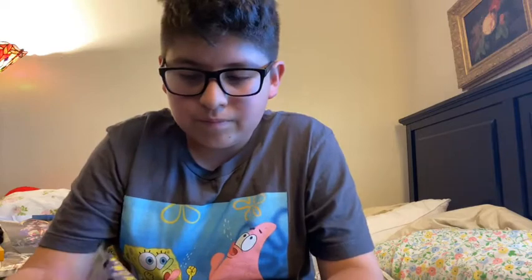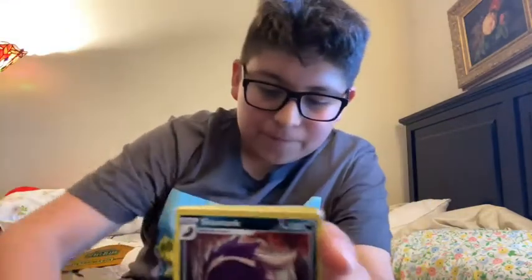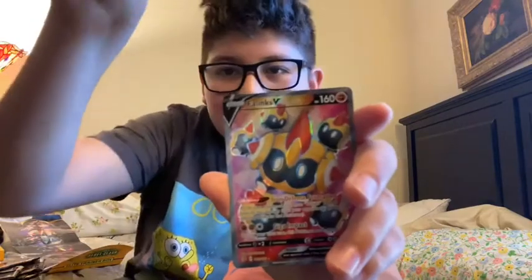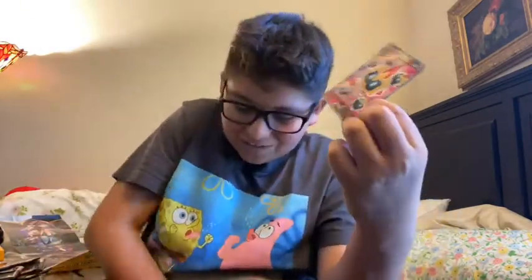We have three packs left, two holos out of five so far. White and green — come on, give us something good! Leaf energy, a nugget — we got Barboach, Stufful, Lotad reverse holo, Scyther — that is surprisingly a common — and a Phalanx full art! Not a hyper rare Phalanx, but it's still a good card.